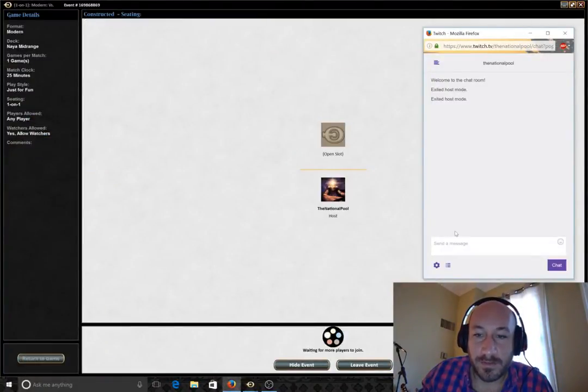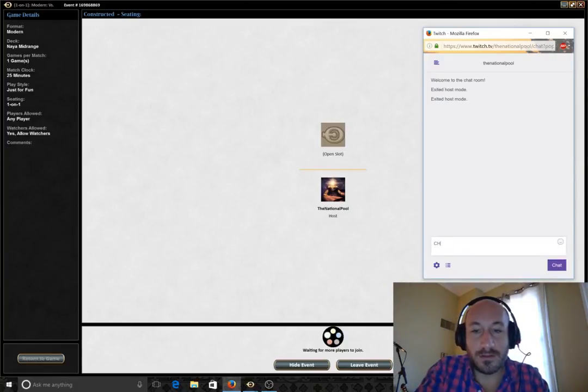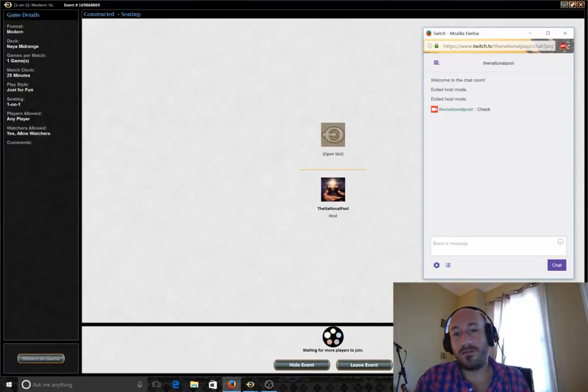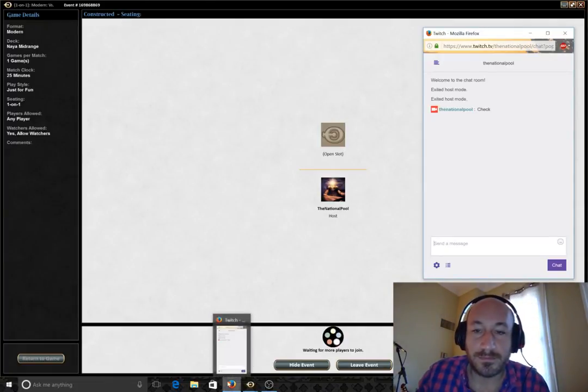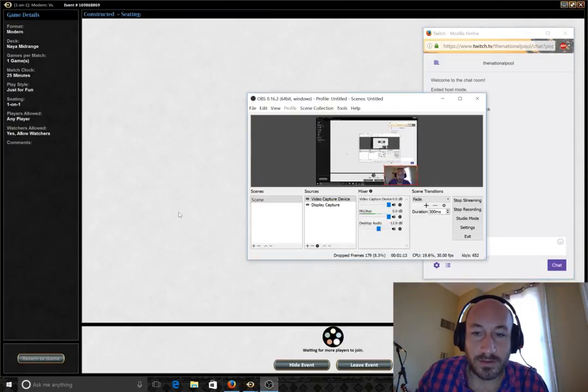So it is early. Let me give a check into the chat room, make sure this is working — popped it out. Looks like it's working, it says 'exited host mode,' I don't know what that's about. Make sure the stream's working.